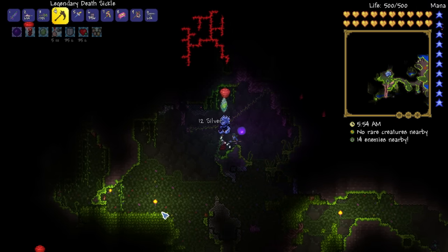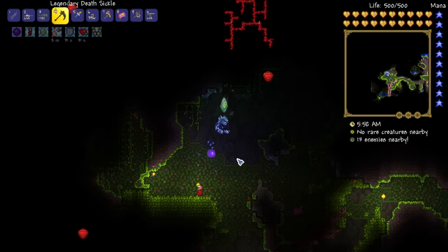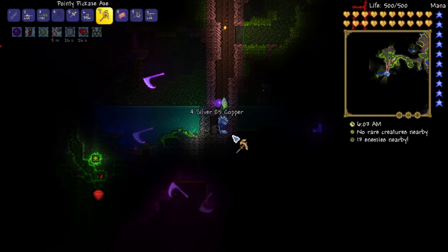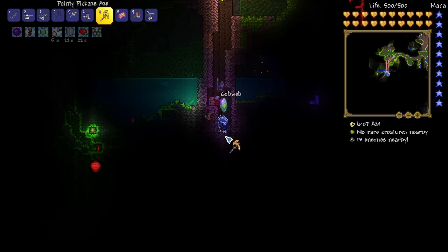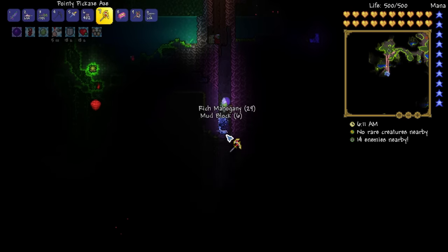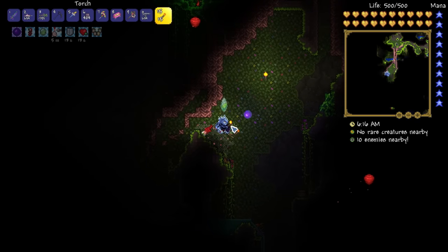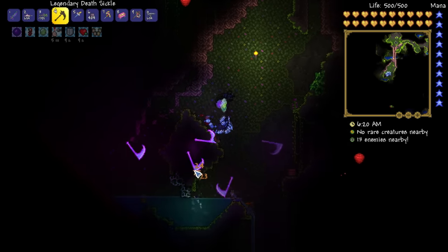I guess I forgot to mention this thorn hook - this is pretty cool! Also while I'm exploring: after you've beaten Plantera, several things in the game do change. I know earlier I mentioned that after you've beaten the mechanical bosses that's when certain things show up, like the giant moth thing you fight during the solar eclipse.